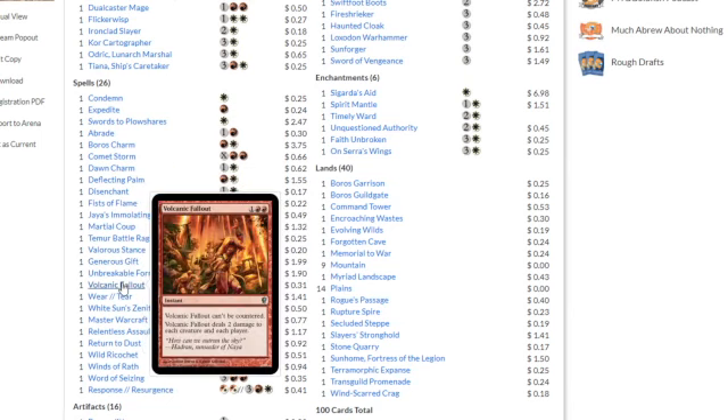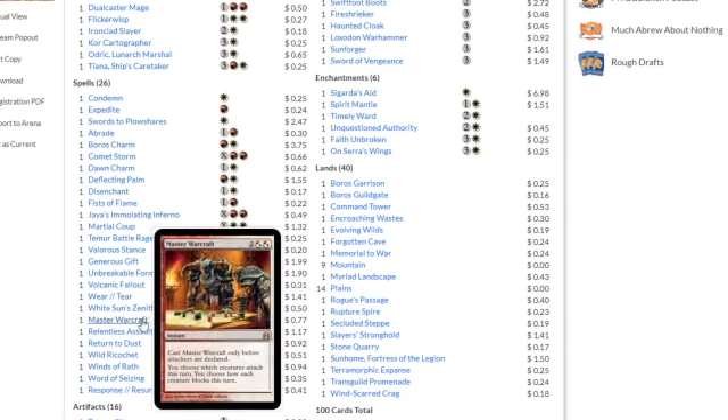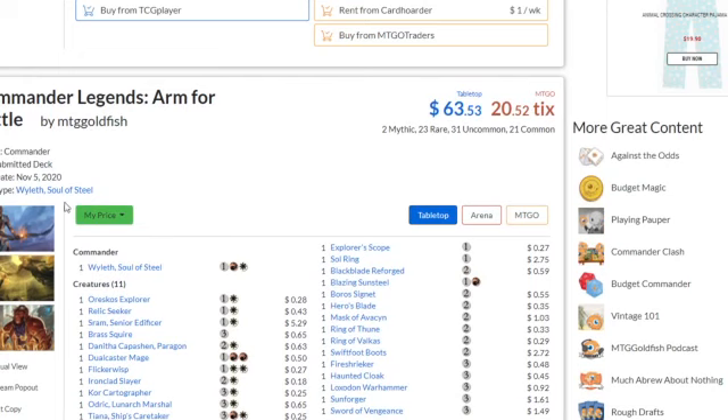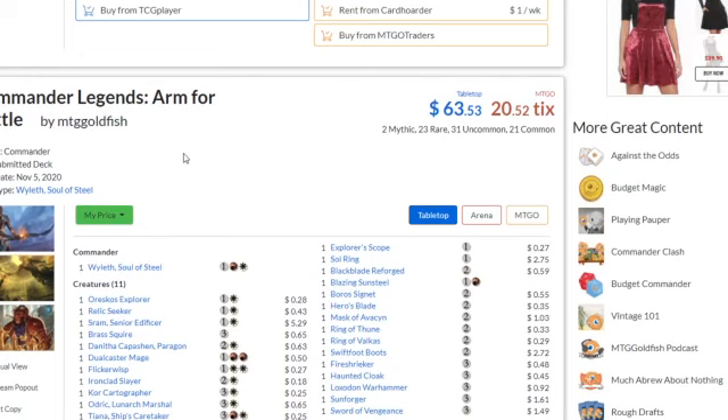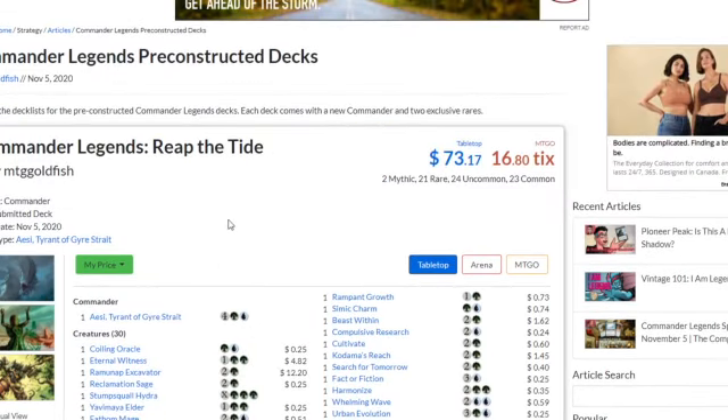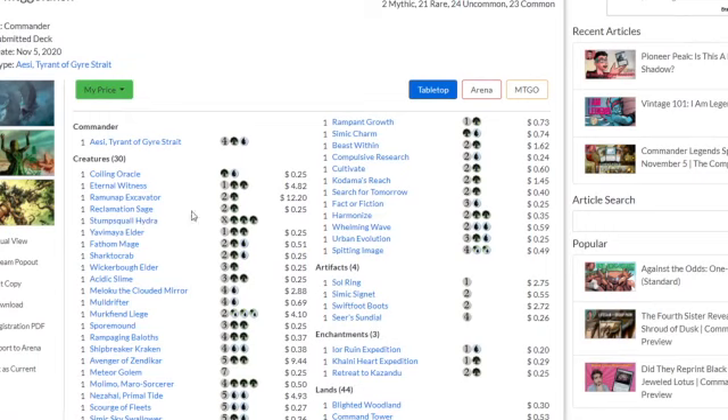Generous Gift and Wear and Tear are also in there — I recommend picking these up when they get released. Either or both of them are great. You can add to the decks or just play with them as-is. They're pretty good at a power level of around six or seven — getting a bit better, because these precons are still at precon power levels but improving.